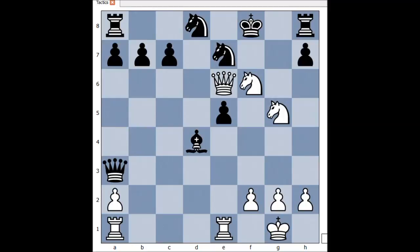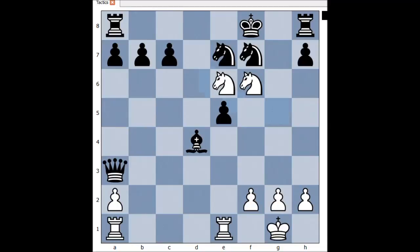It is White to move. What would you play here if you had White pieces? Queen to f7, check. What else but to take the queen? And now knight to e6, checkmate.